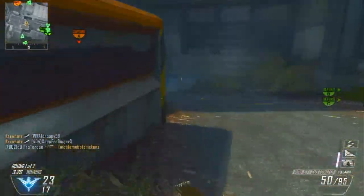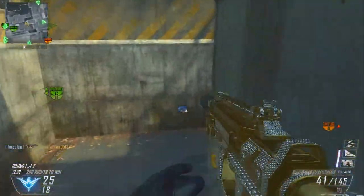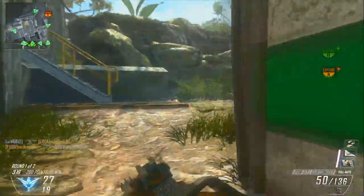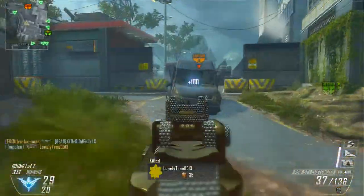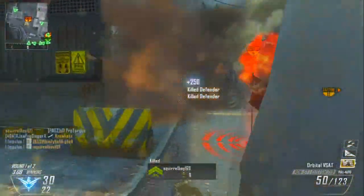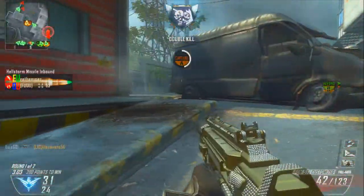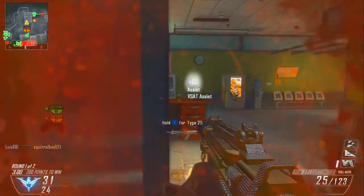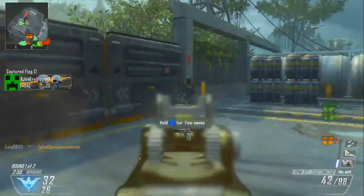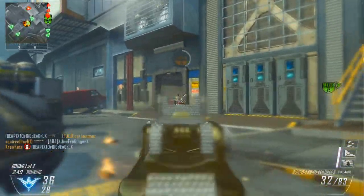I'll go over my class setup. I'm using the Diamond PDW with the Silencer and Fast Mag attachments. For perks, I'm using Perk 1 Greed, which I chose Hardline and Ghost — those two I'd probably recommend the most, or you could go Hardline and Flak Jacket, both are pretty good. Second perk is Scavenger, third perk is Dexterity. And I don't know how I didn't die right there — there was a missile that came down from above and should have killed me, but it didn't, which is kind of nice.